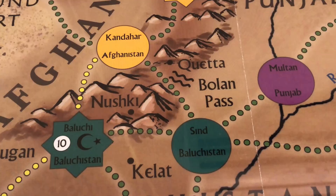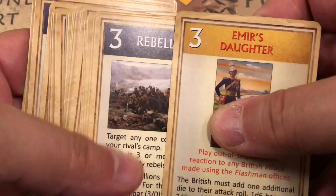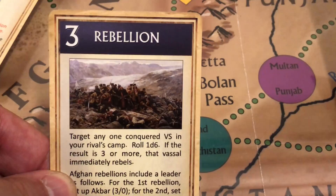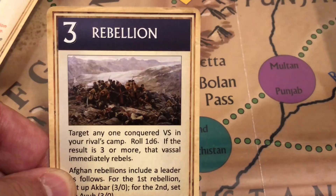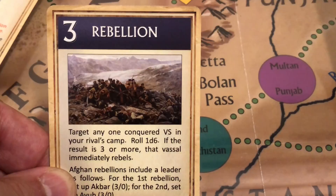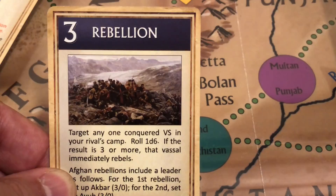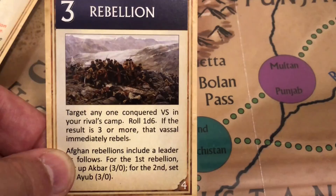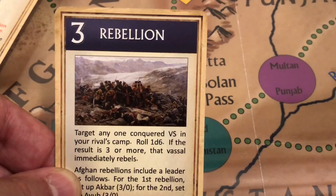This is a card-driven game with a deck of 54 cards. There are two types of cards. Cards with a blue background in their title are action cards — they can be played for the card's value, for example a value of three allowing the player to move three stacks one space, or one stack three spaces, or one stack two spaces and two other stacks one space. In addition, the player can conduct the actions stated in the card's text, and can choose to do the text action first and then conduct moves.